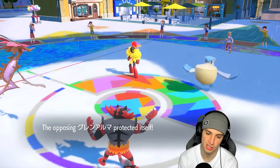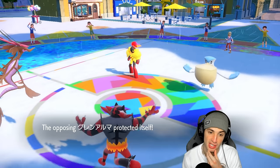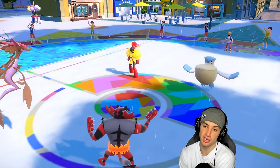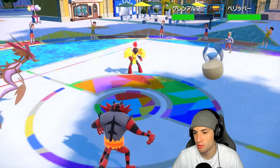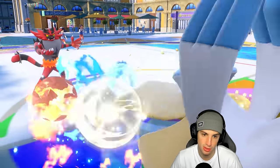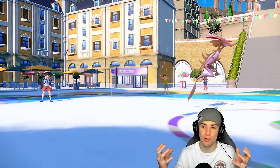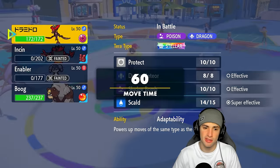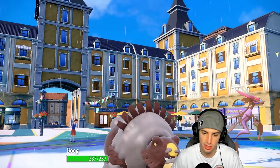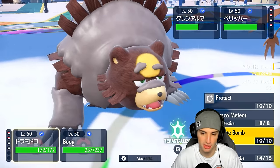I think we're safe to just go into a Scald here, pick up the KO, then Snarl the Pelipper. I doubt it goes for another Wide Guard — if it does, my Dracalgae just outspeeds and Sludge Bomb can KO. I think he's looking to KO my Incineroar. The Sludge Bomb's gonna launch — it crits next turn. I might read a Grass Tera next turn honestly. So Snarl is gonna fire and lower Pelipper's special attack — and more importantly take off the Focus Sash.